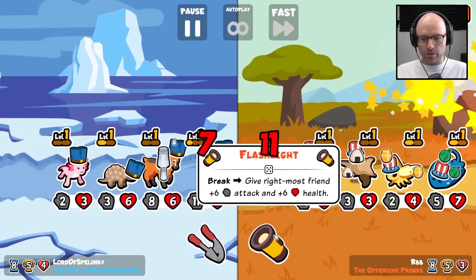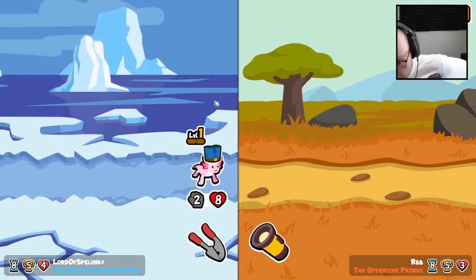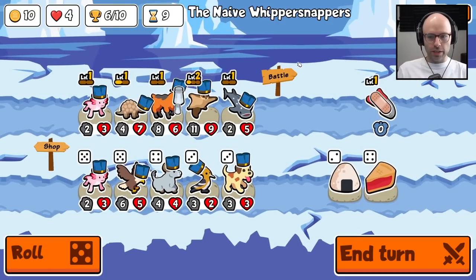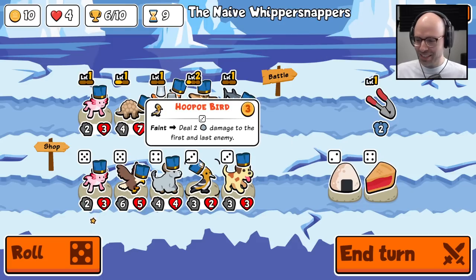Give rightmost friend plus six plus six — they're swapping melons everywhere, every which way. We won! I thought we had no chance. So you're gonna get strong because you're gonna get garlic — start a battle, idiot. Not on break — okay, that's fine.